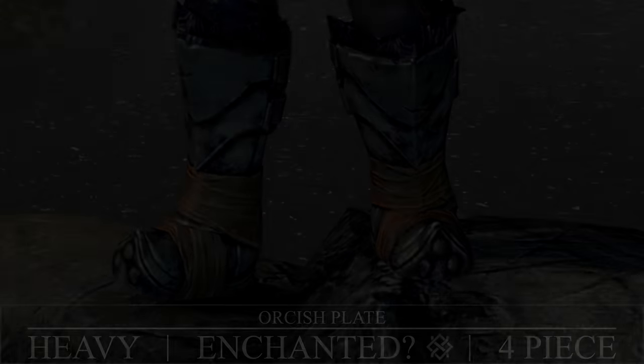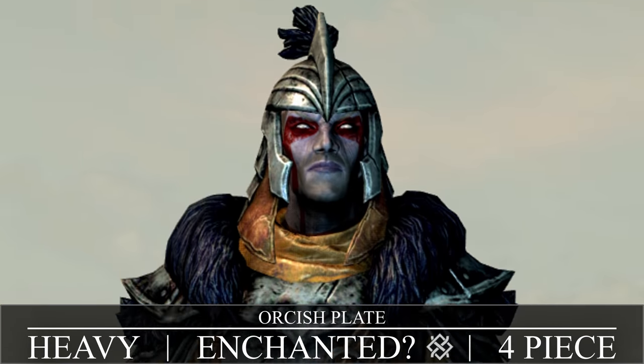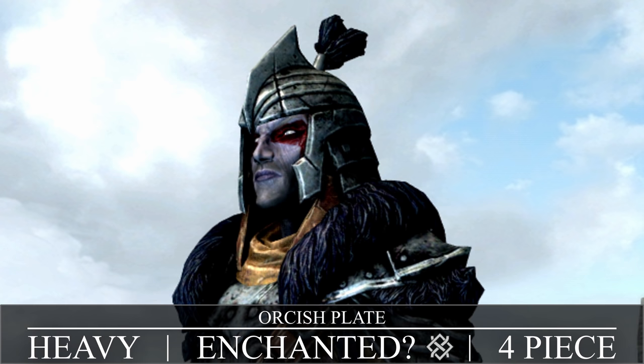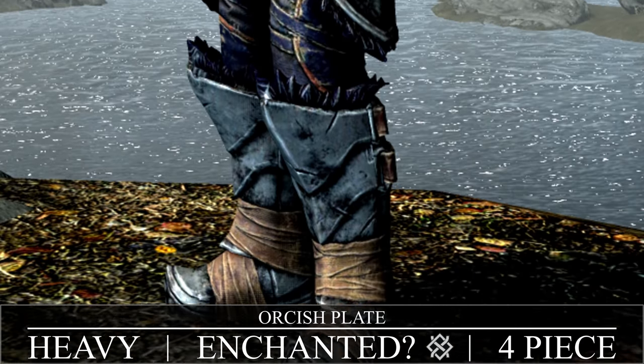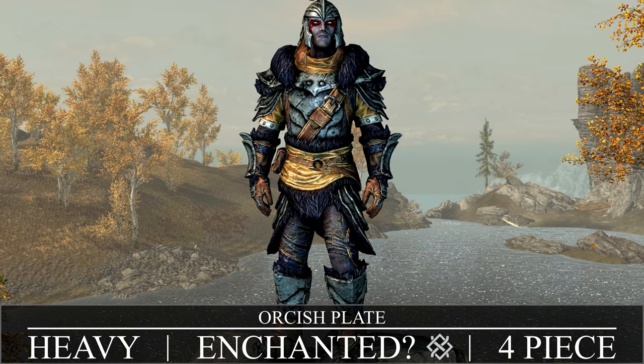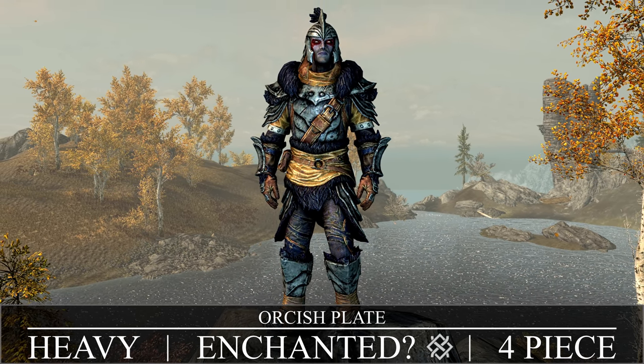Next up is the Orcish Plate Armor — another heavy set of Orcish armor with that mild bonus the alternative armors get. To make it, you only need the Orcish Smithing perk and materials: leather strips, Orichalcum ingots, and iron ingots. But this is one of the sets that comes with enchantments if you complete the quest, so let's get into that.